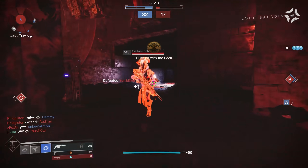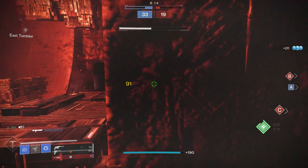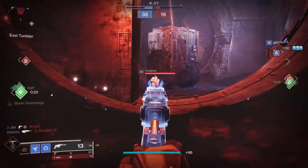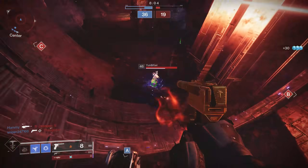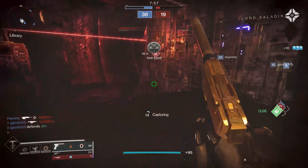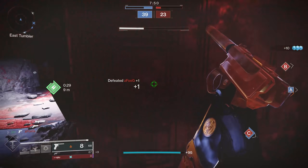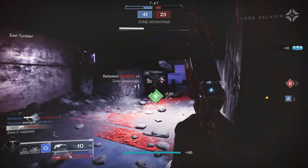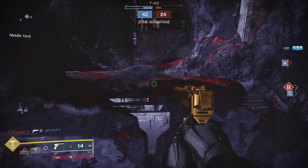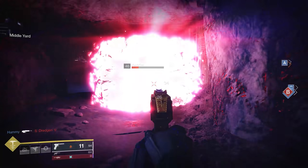Some of you may be wondering why quickdraw is so important. Some of you might be using special weapons without quickdraw and having no problems at all, and for you that's great. But when you're going up against the top players in the world, or watching top players compete in Trials, they always have quickdraw on their special weapons. Because it is really important to be able to pull your special weapon out extremely quickly in case you have someone pushing you or coming at you really fast. This game has a lot to do with movement, and you always have people flying directly at you making flashy plays.